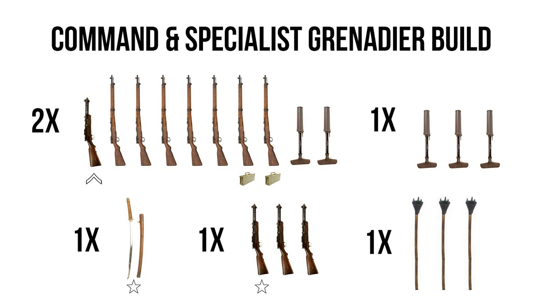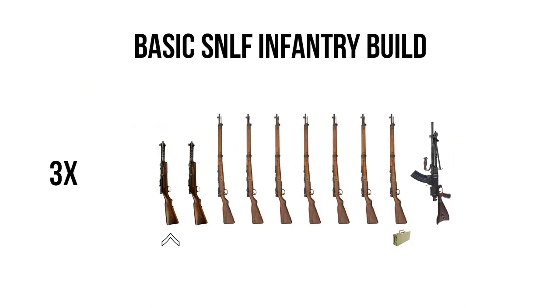Moving along, we'll look at the Special Naval Landing Force infantry builds — which are more or less just a more elite, upgraded version of the IJA infantry squads, sporting an extra submachine gun alongside the NCO. SMGs are very powerful on veteran infantry and can really up your offensive capabilities when you get into close range or melee combat, something the Japanese often find themselves in.